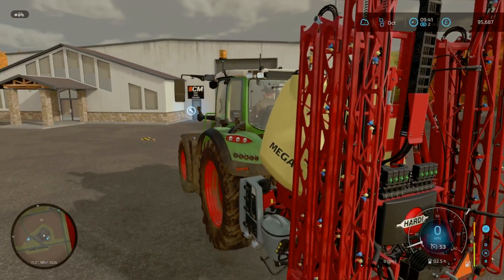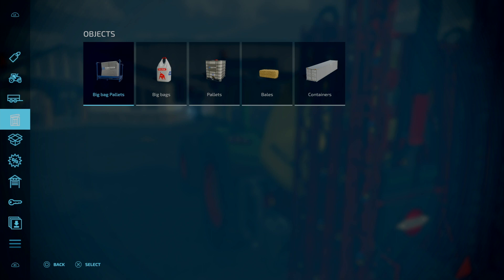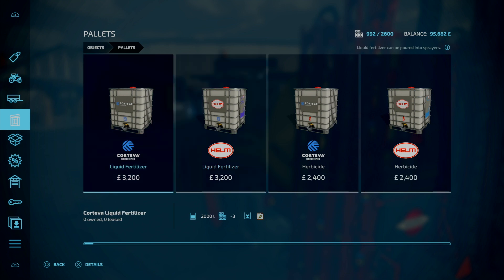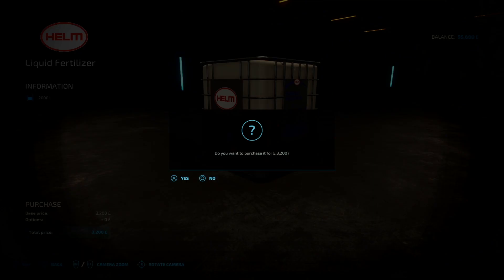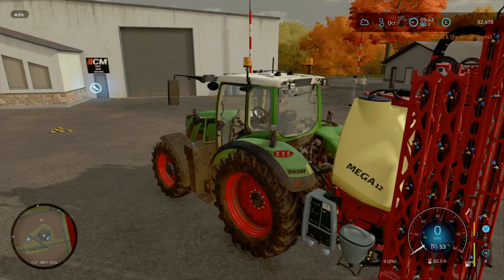Now what we're going to do here is we're going to buy pallets of liquid fertilizer — size of two thousand weeders. There's no difference between the two so let's buy one of these.